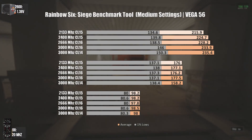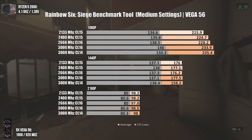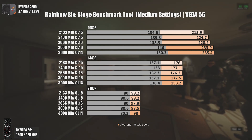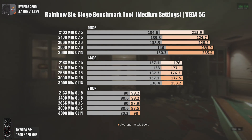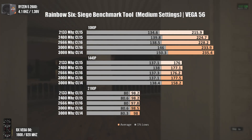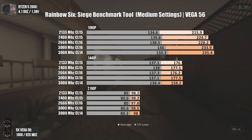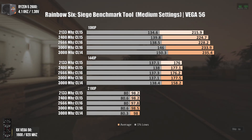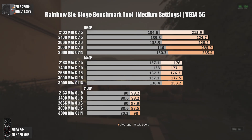Our second game is Rainbow Six Siege. While on Far Cry 5 going above 2666MHz made almost no difference, here we have the opposite case. Jumping from 2166MHz to 3000MHz CL16 gave us around 7 more FPS on minimums and 5 more FPS on average. We can also see that this game is timing-sensitive, since going from 2400MHz CL15 to 2666MHz CL16 increased average FPS but reduced minimum FPS — whether at 1080p, 1440p, or 4K.